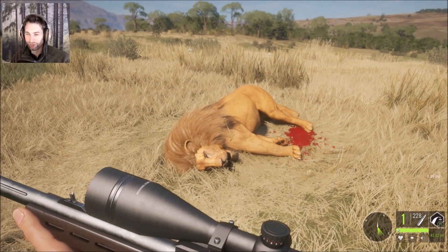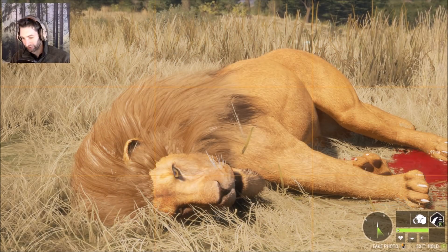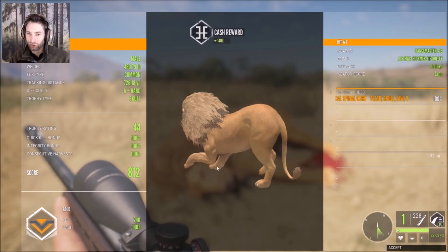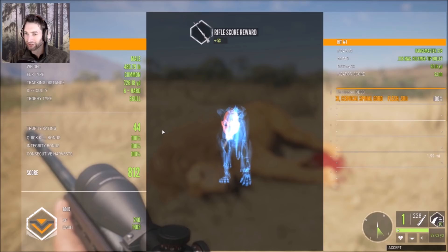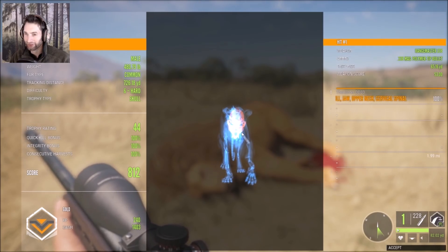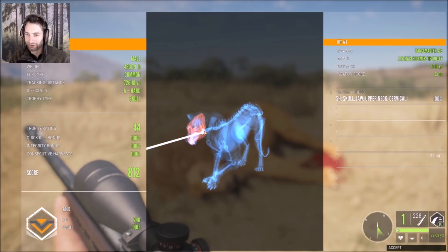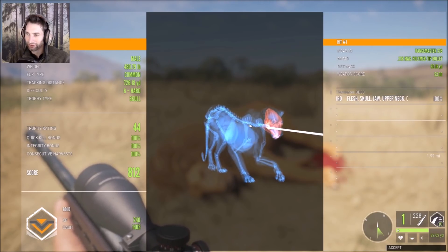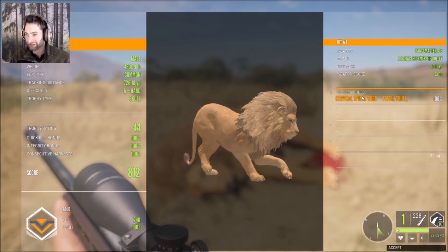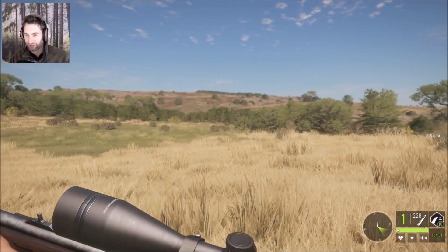We actually spotted this lion about five minutes ago but couldn't get a shot. He's in a really cool position. Let's pick him up and see how we did — another gold! His head kind of went down as I shot which deflected us from hitting where we wanted, but we got lucky. Looks like we hit skull and neck, getting the cervical spinal cord right behind the skull between the skull and neck. Very cool — another gold lion at 65 yards out.